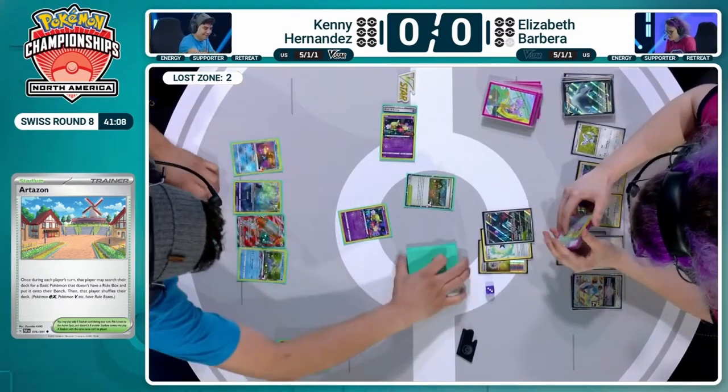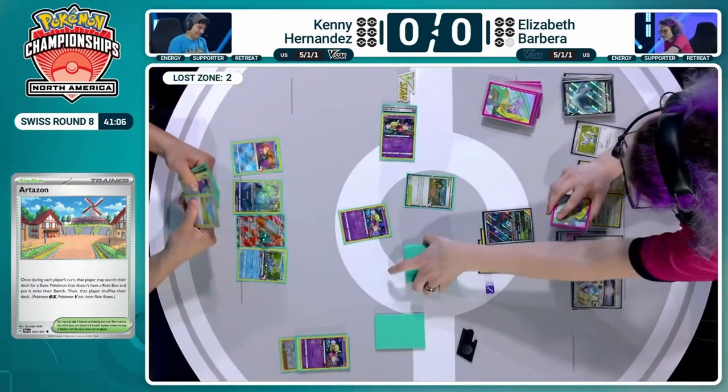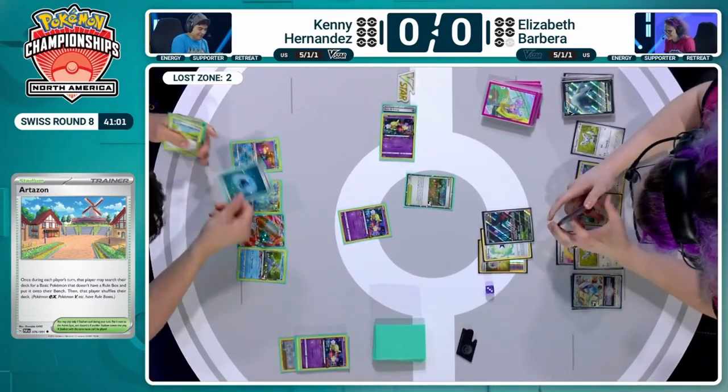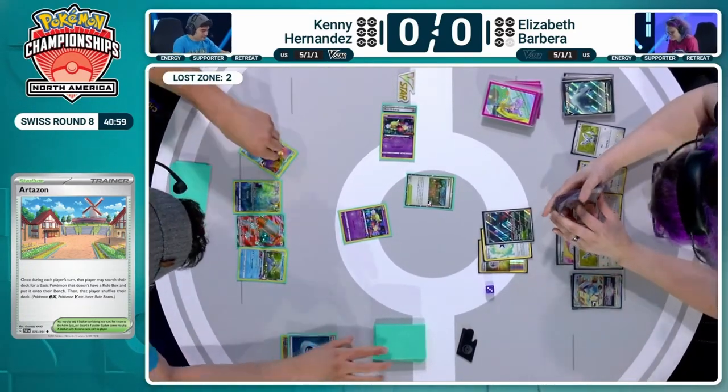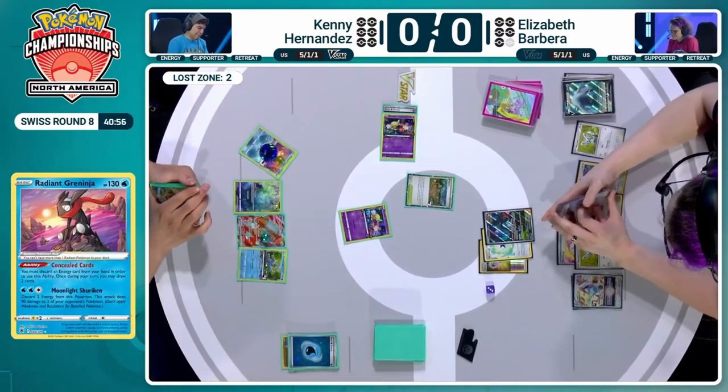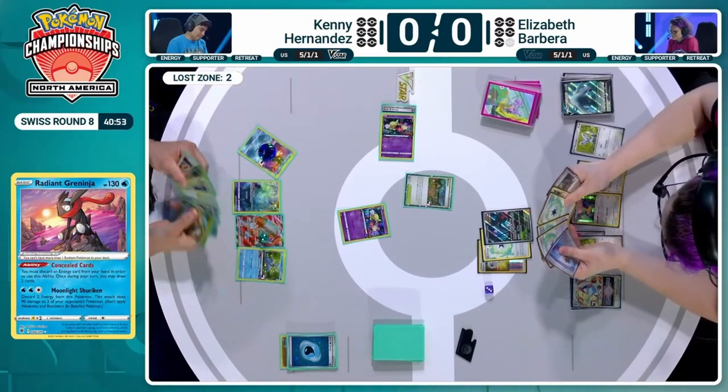Chose not to attach to a Raikou last turn. Not sure if there's any draw in the hand either, just this Pokéstop. It's so bizarre watching a Lugia deck just sitting behind the Fluttermane and attacking with it. We found Countercatcher — Kenny can finally use Flower Selecting. And we're behind on prizes, so no issue there.